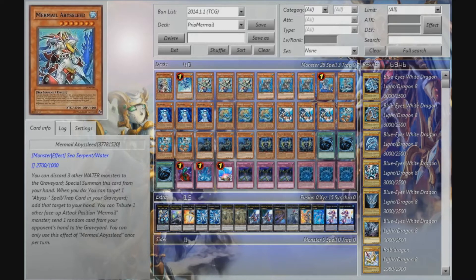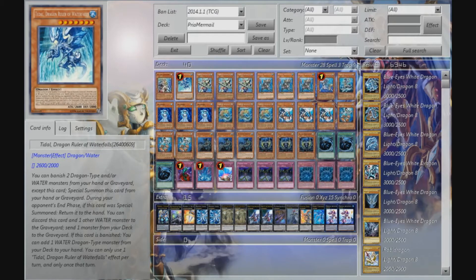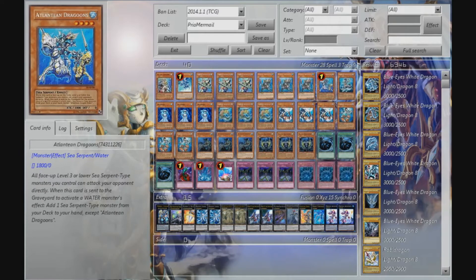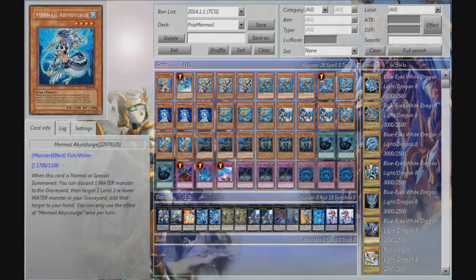So like usual I'll simply go over the cards and explain why they are here. I run one Abyss Lead — it's mostly used as a beater and its discard effect sometimes comes in handy. One Tidal, triple Megalo, triple TS, one Dragoons, one Terge because there's a decent loop with discard, Gand and Pike — you'd be able to go for Rank 4 XYZ summons and you wouldn't really waste a single card in your hand, so it's quite nice.